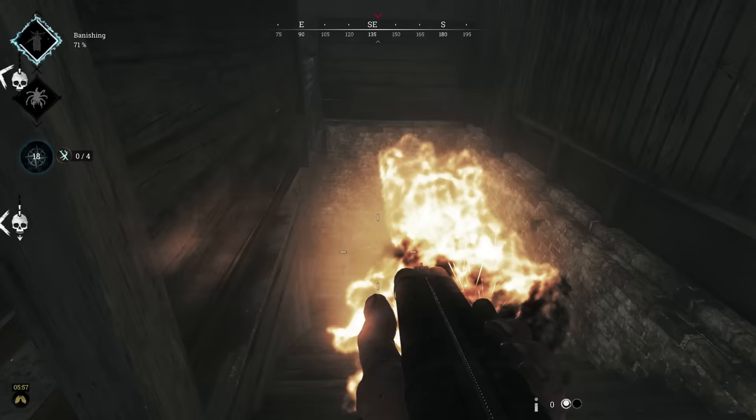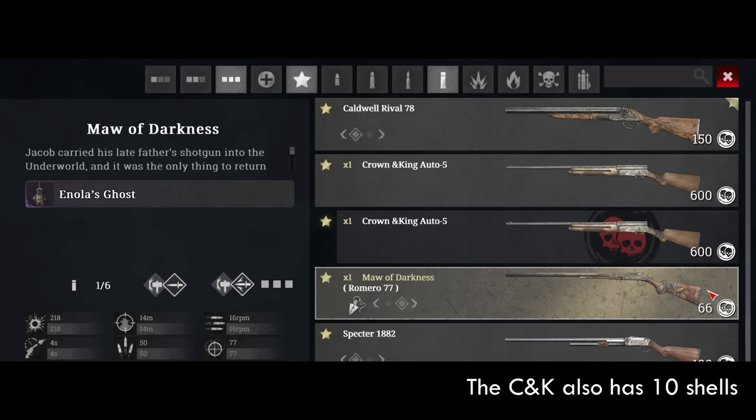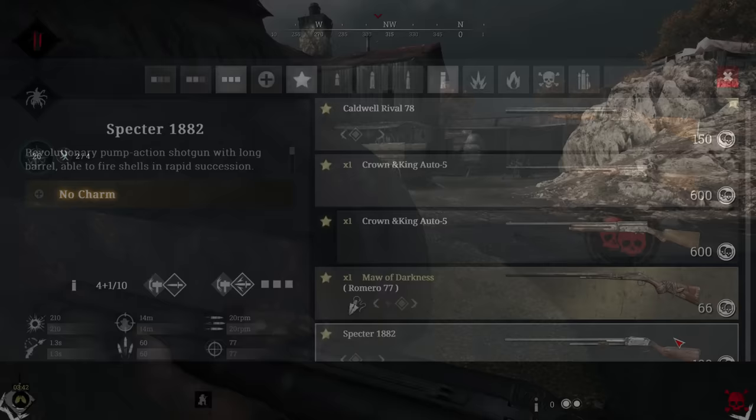And die you will during a reload. Similar to other break-action weapons, you'll need to plan your appearances in short bursts to give yourself time to drop in some new shells. Another consideration is you have 10 shotgun shells total — more than the base Romero's 7, but less than the other three-slot shotguns. And as I've said, you'll be two-tapping more than Riverdance.